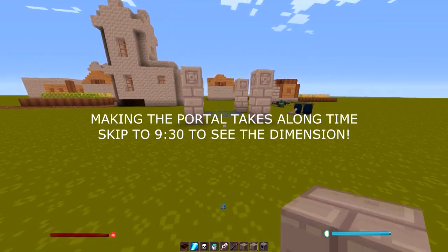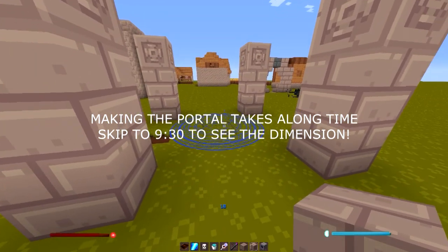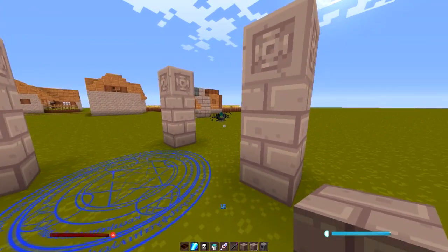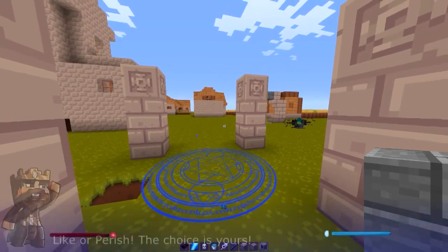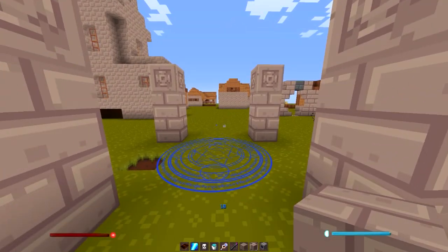The first thing you need to do is to craft the Nexus. The Nexus is a structure that allows you to gather an energy source called Essence. This essence can then be used to power many different machines in this mod, but for now we'll just be using it to power our Keystone Receptacle, which is part of our portal and allows us to teleport to different dimensions as well as different places on the map.